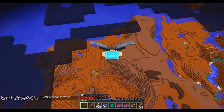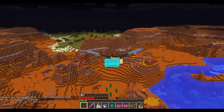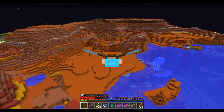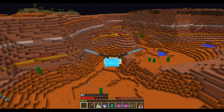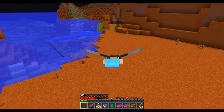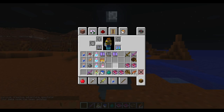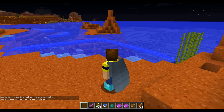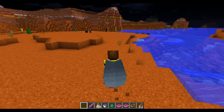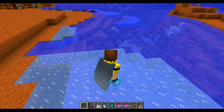Let's move on to those new enchantments. These two can be found anywhere you'd find rare loot — dungeon chests, temple chests, and so on. You can also get them from fishing or trading with villagers for books. They are called Frostwalker and Mending. Frostwalker goes on your boots — when you walk around on water at the same level or slightly above, it creates an ice path for you.